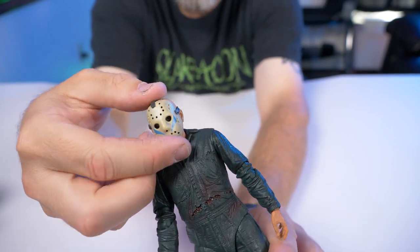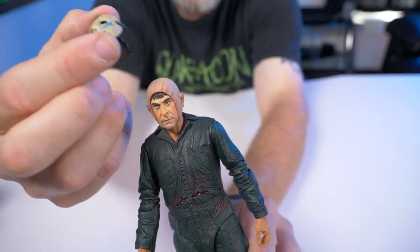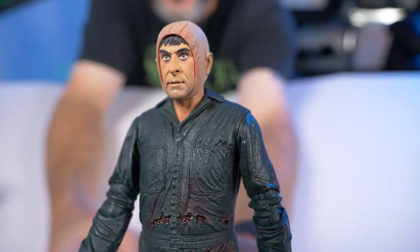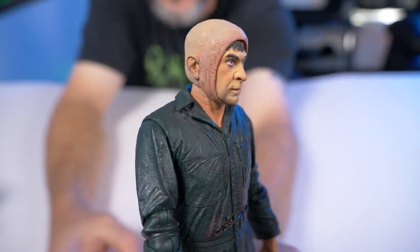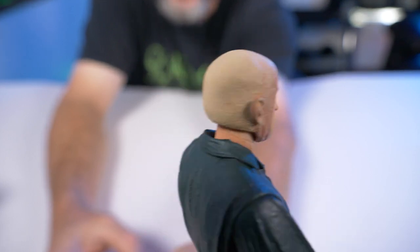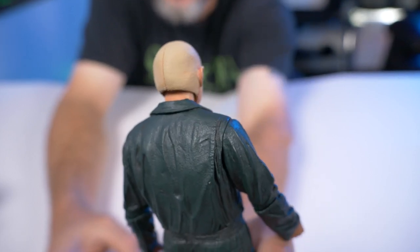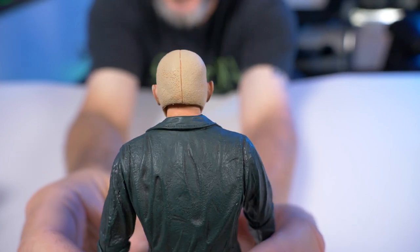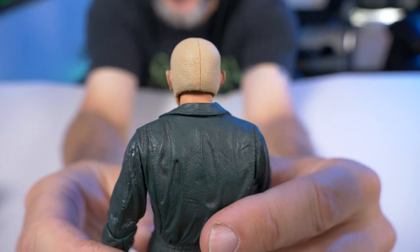Let's take a closer look at the mask. You can take it off pretty easily, and there's a nice look at Roy Burns without his mask — and that goofy bald cap he had to wear in the movie to make himself look like Jason. It does look pretty weird from the back — but from the front, that's fantastic.